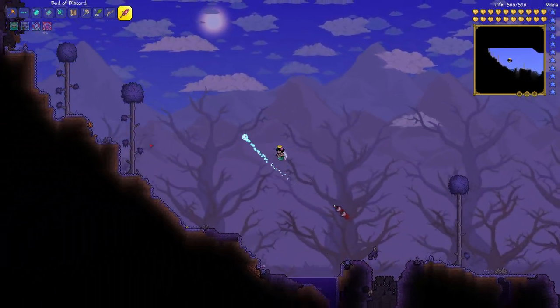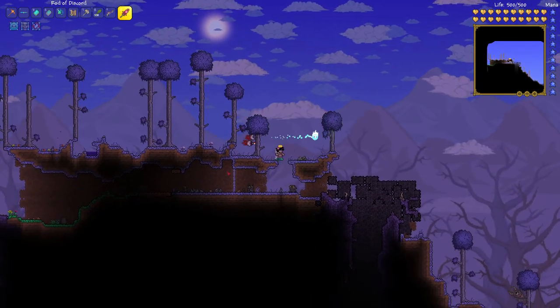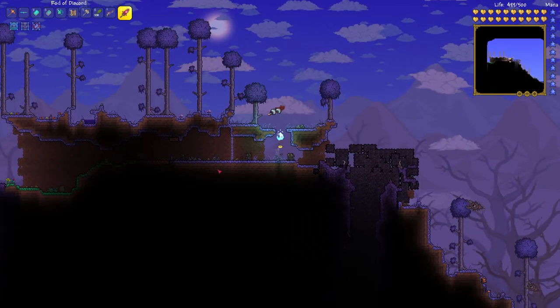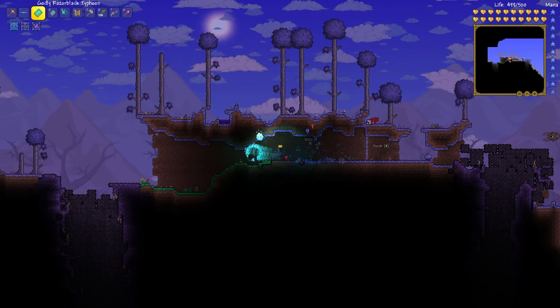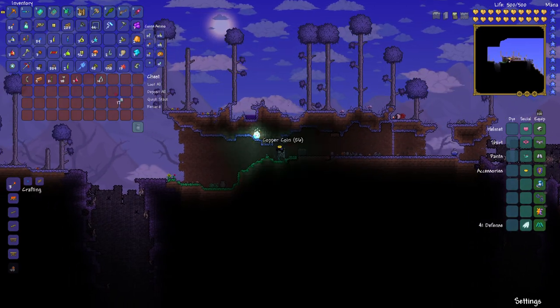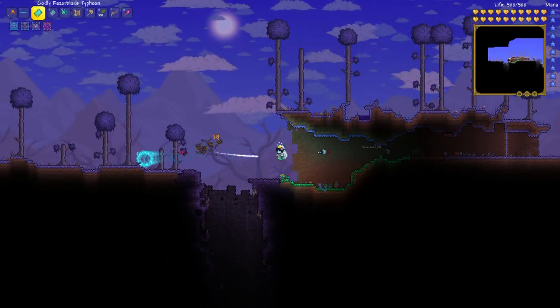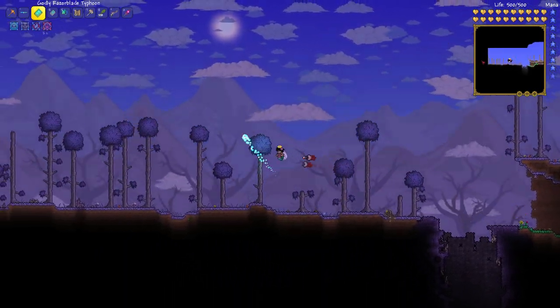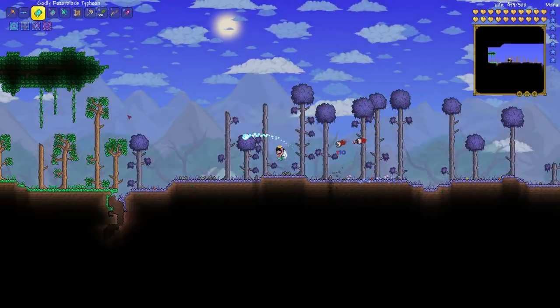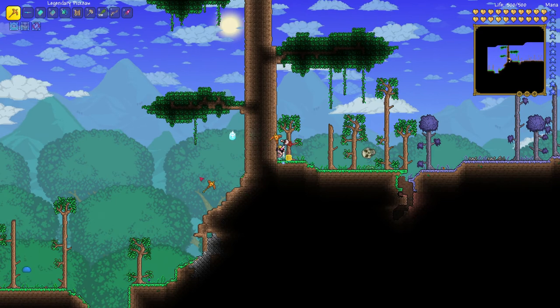I should just make a crap ton of worlds off screen and then do an episode dedicated to world hopping and see what we can find. Let me fall down there. I will take you, just throw you on the ground, tell them over here, kill you, free heals. Go kill something — Razorblade Typhoon. Oh you motherfucker. Look how big this tree is too — this is like the perfect chance.